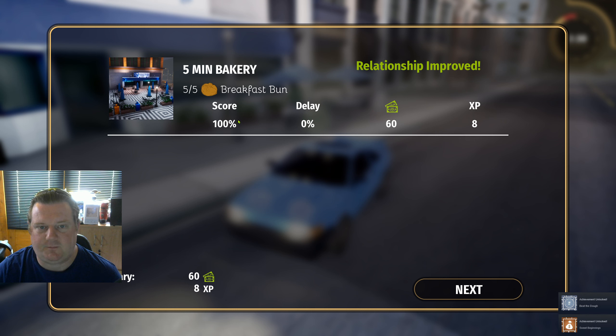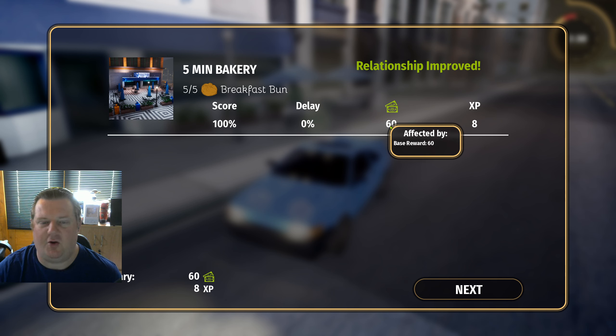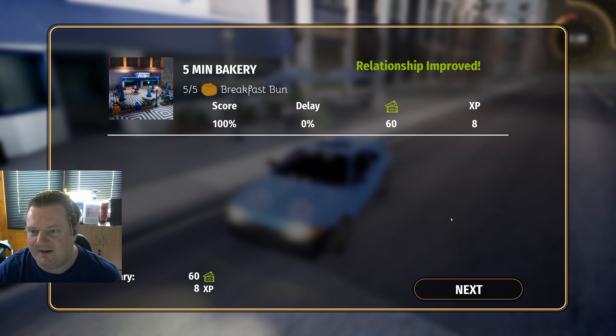Five breakfast buns, score 100%, delay zero. 60... what? I got $150 for three breakfast buns in the tutorial — why have I only got $60 now? I mean, I still think that's extortionately high. Okay, 60 then.